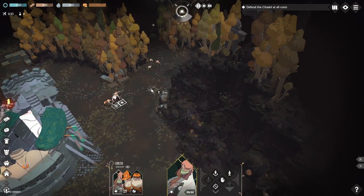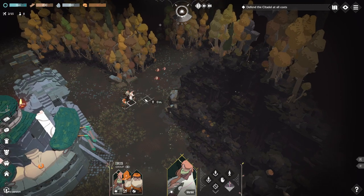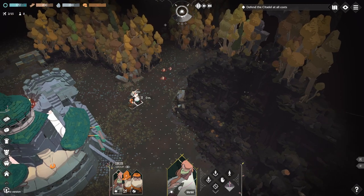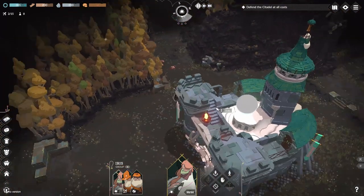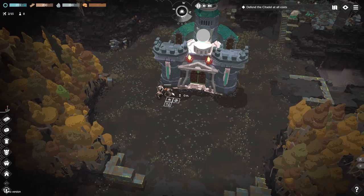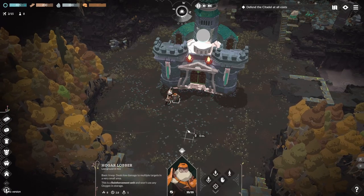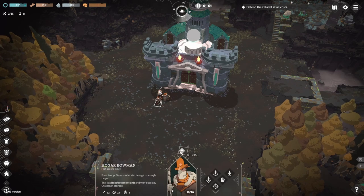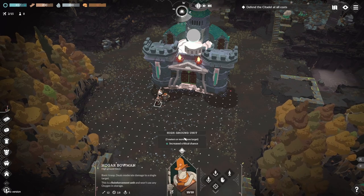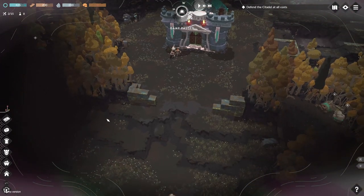Different characters have different ranges of attack. The bow and arrow guy here actually gets a damage boost the higher up he is — I think it's four meters or less for her, she gets increased splash damage. This one at five meters or above gets increased critical chance. Alright, let's pause it and start building.